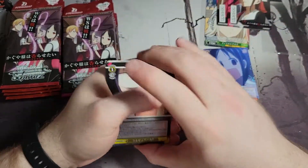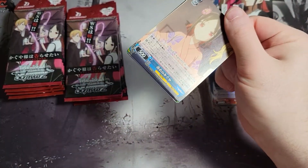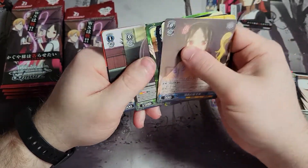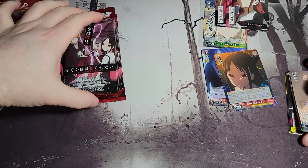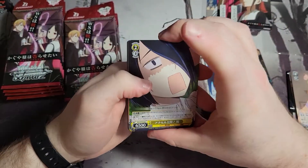So we're gonna try extra hard not to miss any double rares in this one. Again, if you've never seen a Japanese box opening, the fifth slot can be essentially anything. That's where all the foils, double rares, everything are placed. So that's why I mentioned the risk of missing something.